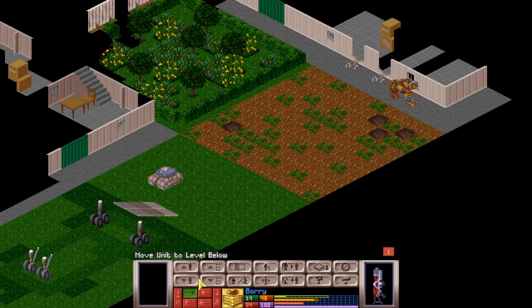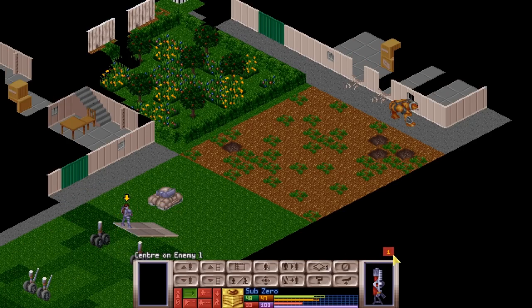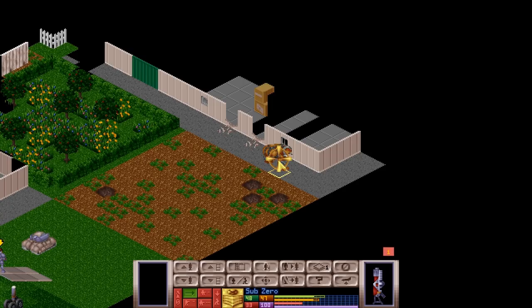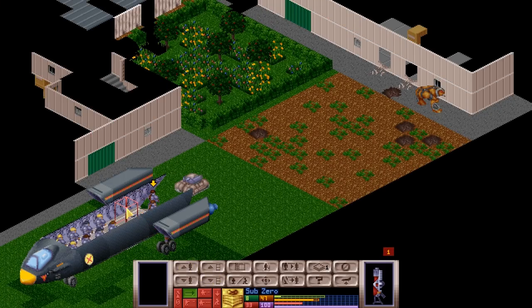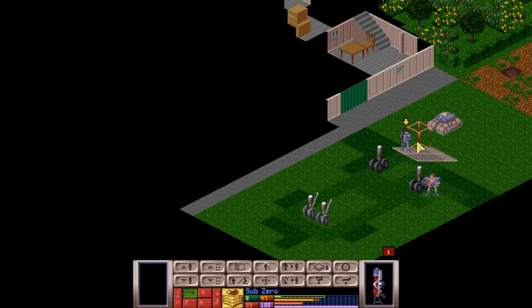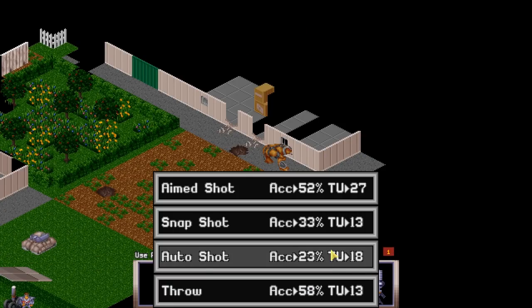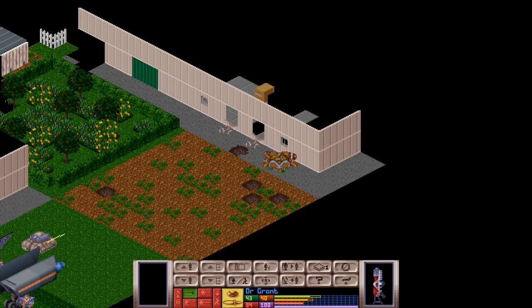Let's move Sub-Zero up a bit further — you can now see the reaper. Let us have you shoot. Your accuracy is actually lower than Barry's: one miss, one miss, one hit. Not bad. We'll have you fire again — less than impressive. More worryingly, we're going to move you back so others can fire at the reaper. Dr. Grant, time for you to take a shot or two. Hopefully you will be more successful. One reaper defeated. Not bad at all.